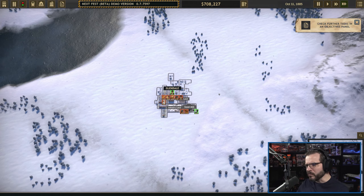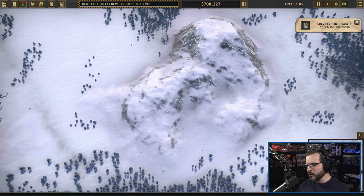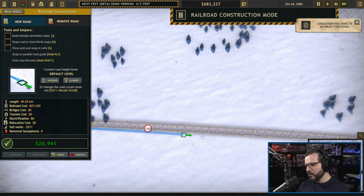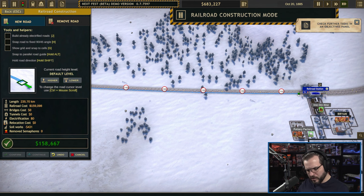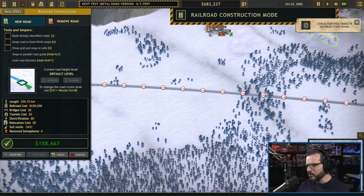We're actually not far off from Glendale here. If we wanted to get some passengers rolling through, it would give us the opportunity to do a sidetrack, which is something I was wanting to try out. We've got money, so let's go ahead and add in a new train line. I can hit the Alt key and just trust that it's going to figure out the route — and it is smart enough to do that. That's hugely helpful.